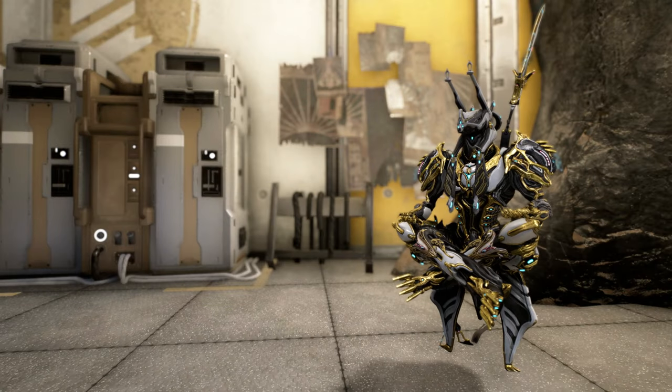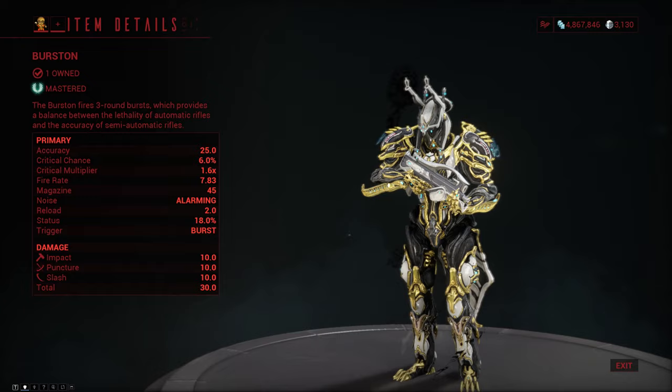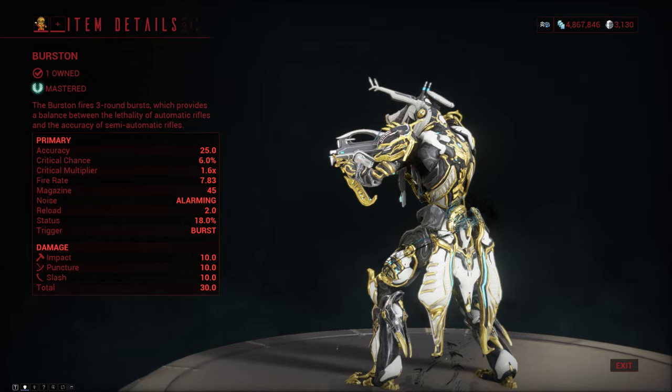Welcome to the Warframe weapon encyclopedia, where today we're checking out the Burstun. You can get the blueprint for the Burstun from the market and it's one of the cheapest weapons you can get from there. The Burstun doesn't have any mastery rank requirement whatsoever and it's unsurprisingly a primary burst rifle that fires 3 rounds with every burst.